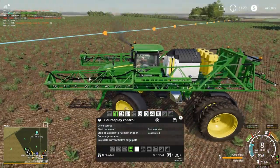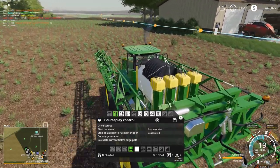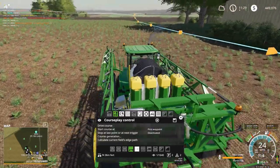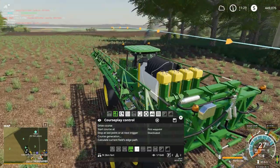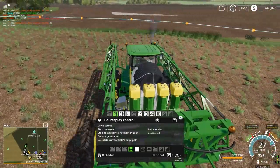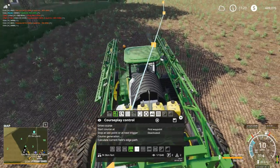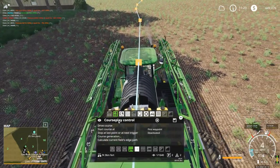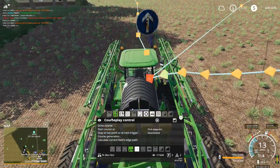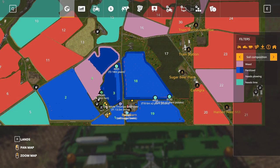That's the one that does have the start point over here — oh well, we'll go over there then. For some reason I was thinking I didn't have a fertilized course for this, but I do. Okay, we're already set to the first waypoint and we'll have him drive the course. Courseplay should be able to take care of him there.